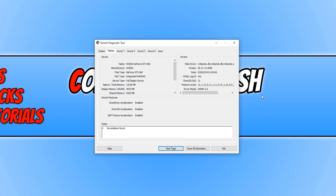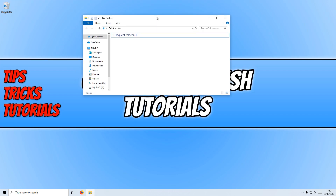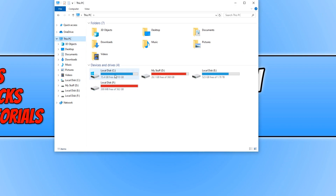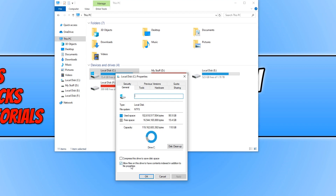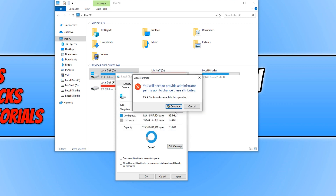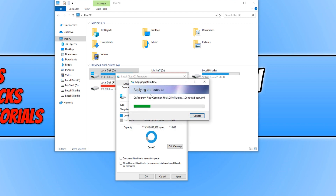Now close dxdiag and open up File Explorer. Click on This PC, right-click on your hard drive, and go to Properties. Untick 'Allow files on this drive to have contents indexed in addition to file properties' and press Apply. Apply this to all folders, press OK, then Continue and Ignore All. It will now apply this to all files and folders — do this to every single hard drive on your machine.